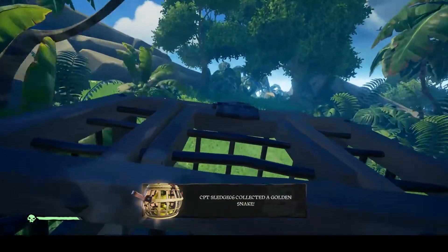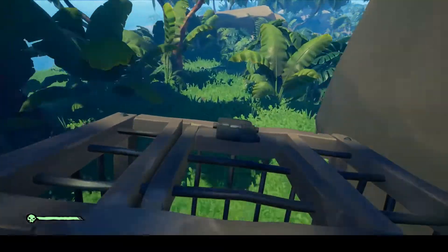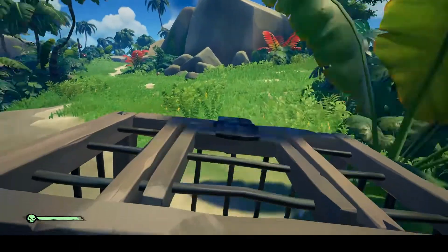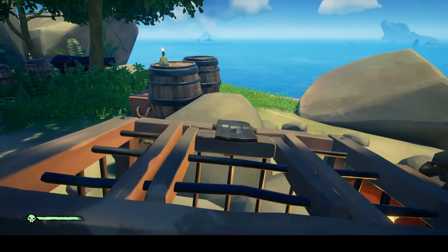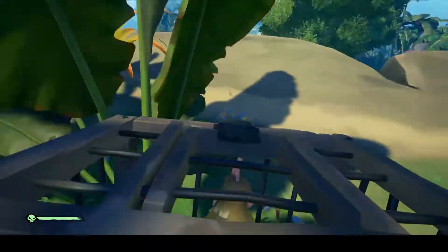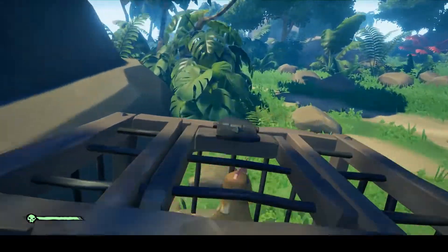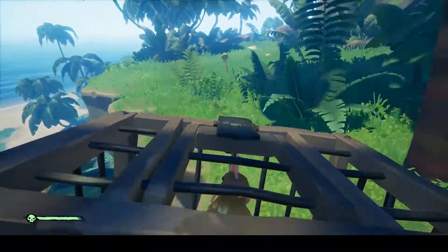Island Respawns: islands will reset under two circumstances — one is if you sail away and come back, and the second is if you and everyone in your crew is dead. This is important to know for a couple of reasons. If you're on an island that has cannons, skeletons will respawn as if you just pulled up and will fire on your ship if it's in range. It will also respawn animals — can't find that golden chicken among all the others? Reset the island and a new batch of chickens will respawn. Finally, it's a way to fix bugs: sometimes when doing an order of souls voyage the skeleton waves may not spawn, and resetting the island will cause them to respawn.